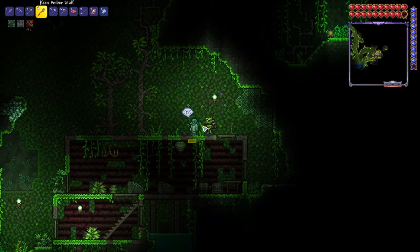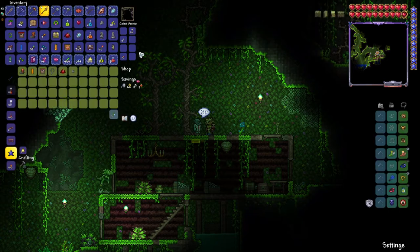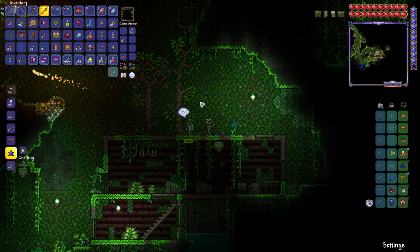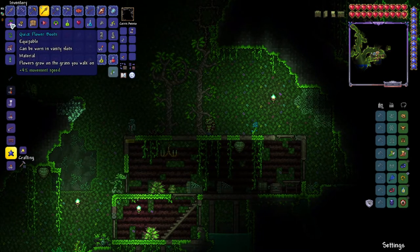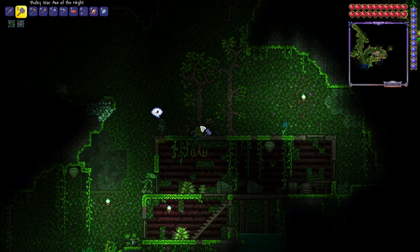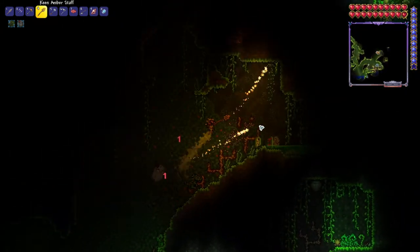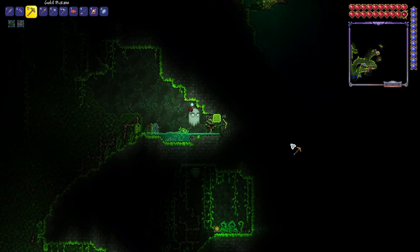Hey, we found the best NPC ever — at least utility wise — the Goblin Tinkerer. So I've gone in, I bought the rocket boots, I bought the tool belt, and I bought the Tinkerer's Workshop. We are exploring down in the jungle, just because I'm trying to get some more loot here, and we've actually gotten the anklet of the wind and the quick flower boots. So we are doing really good down here. We just have to get back to building for all of the NPCs that are just waiting to move into our town. I don't think we're ever going to get to a point where we don't have people still pending a house, but we might get there eventually, depending on how long we're able to keep this series going.